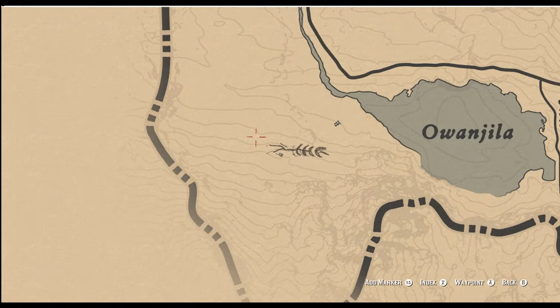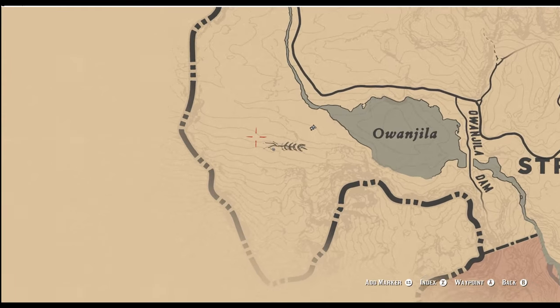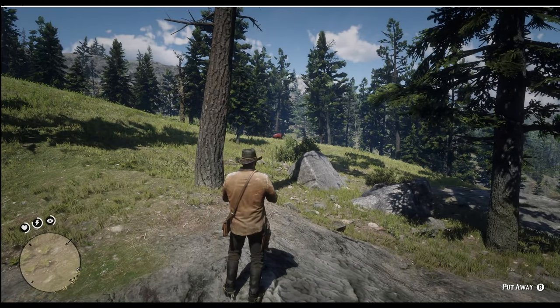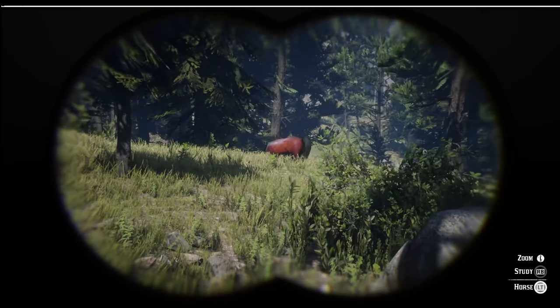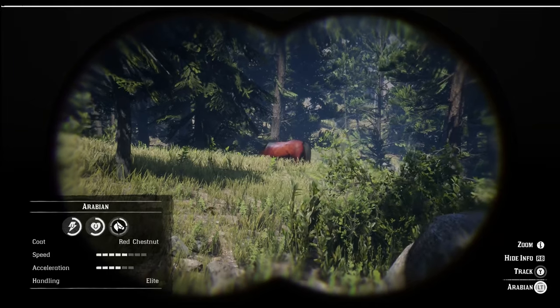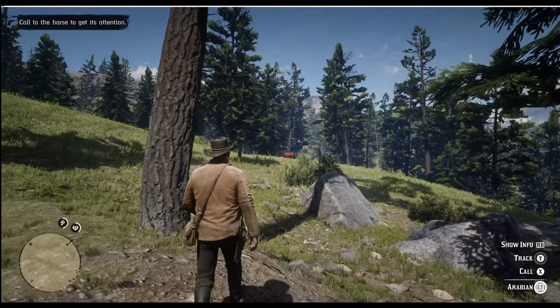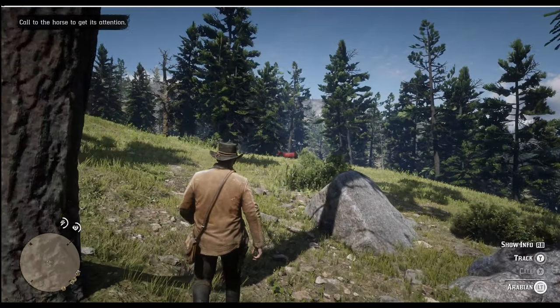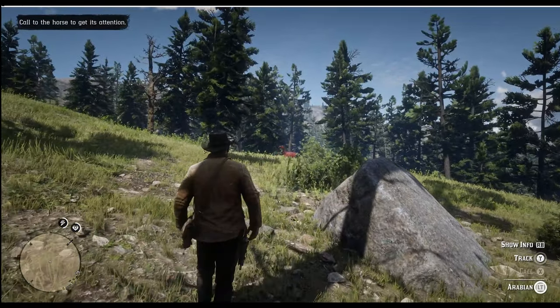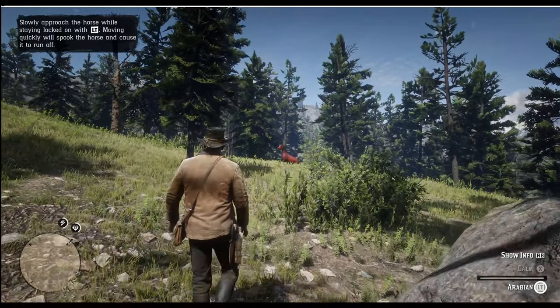The Red Chestnut can be found west of Owanjila Lake, near Strawberry. Again, you'll find it by itself. Its red coat makes it really easy to find. As before, just calm the horse as you approach it before jumping on.